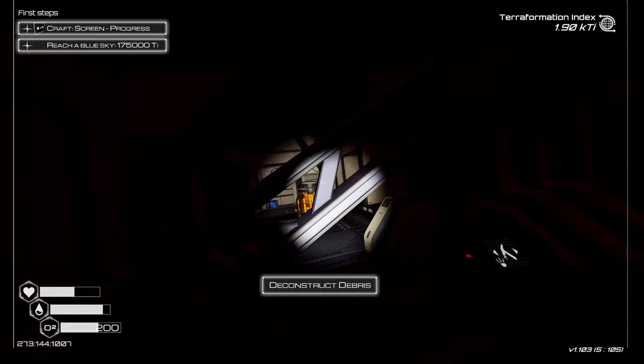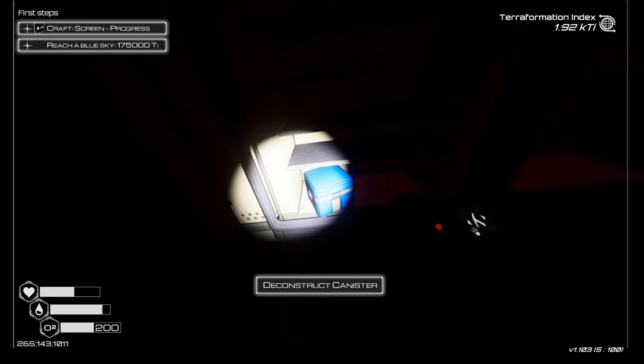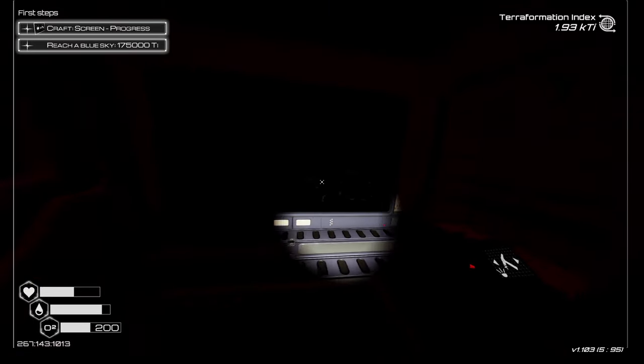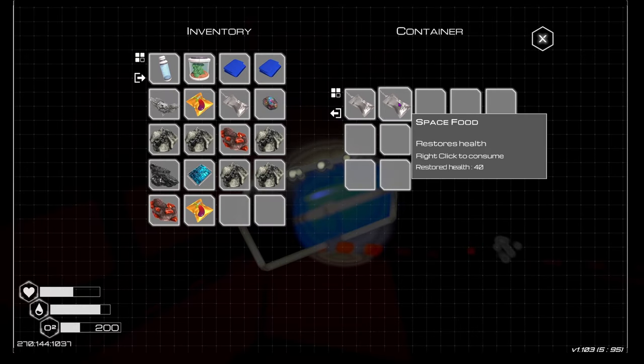I do remember you can get lost in these things pretty easily. I did not know you could do that — deconstruct the debris, deconstruct the heater, get the iridium. That's nice! Blueprint — deconstruct that. I like the way this is going. What was that? I don't know, but I hear a storm. Iridium, eggplant space food — I'll eat one, take the other.